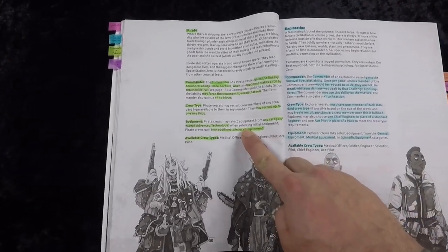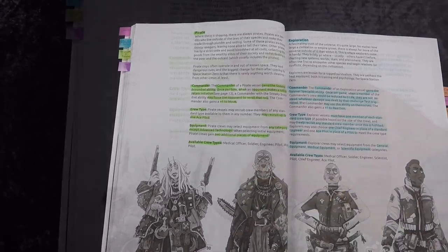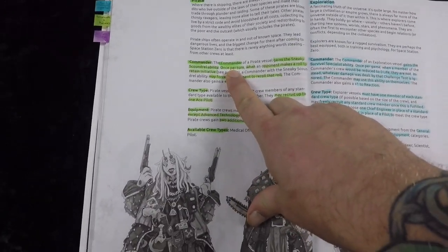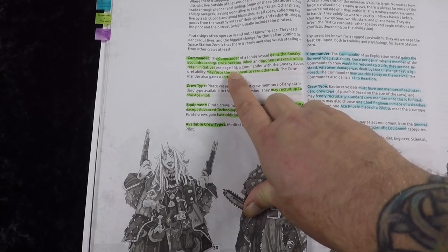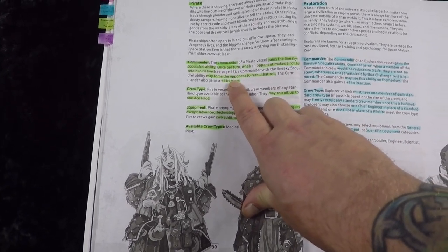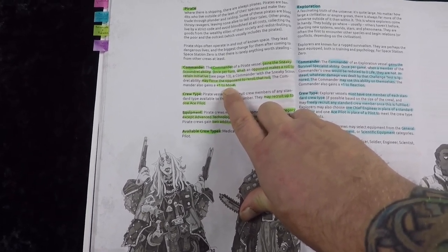I'm going to be playing a pirate ship — pirates in space, I mean come on, you can't go wrong. As a pirate ship, my commander receives the Sneaky Scoundrel ability: once per turn I can force the enemy to re-roll their retain initiative check or challenge, and I get plus one to my move, putting me at move five.